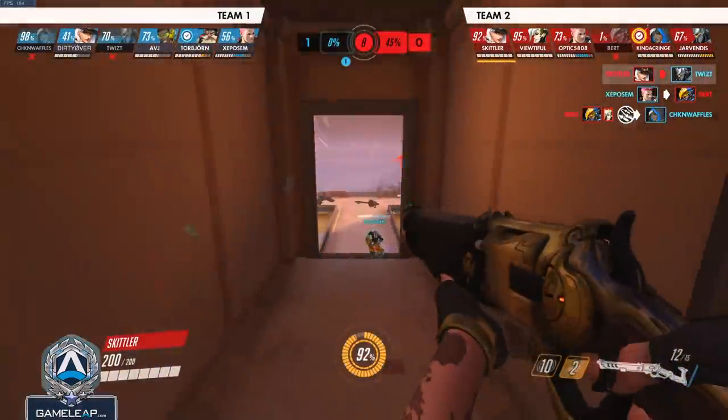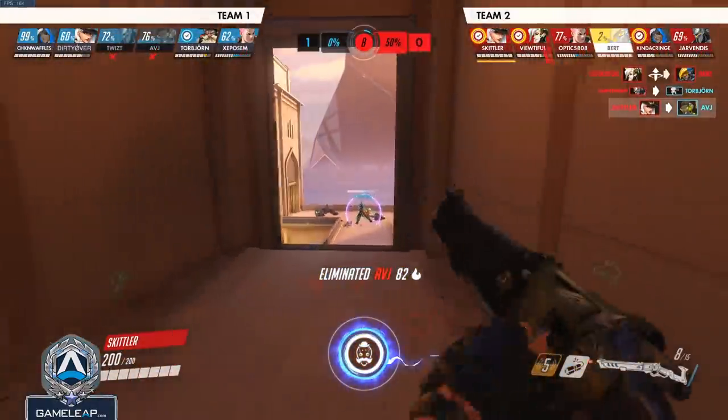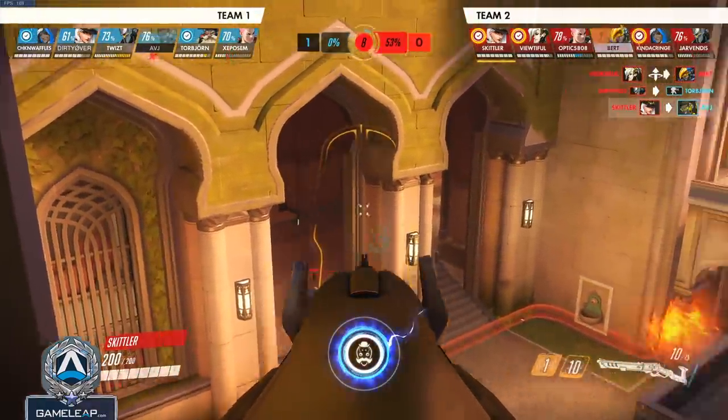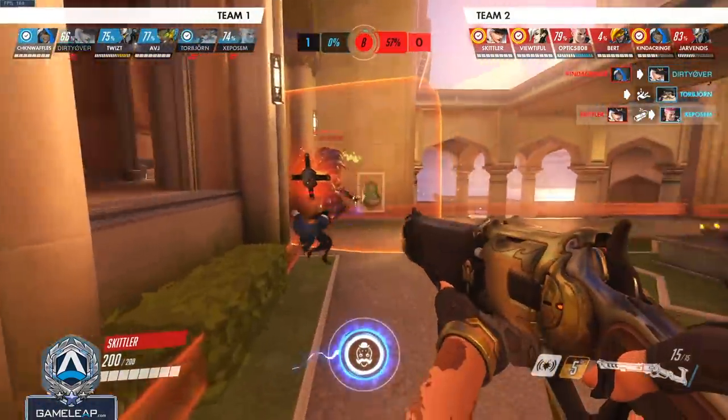Something to really keep in mind is that if Ash's Bob knocks anyone on your team up, you need to save some Defense Matrix and use it on them so they don't get headshotted — because that's what Ash is going to try to do after Bob throws them in the air. She's going to try to line up a headshot, so keep that in mind.